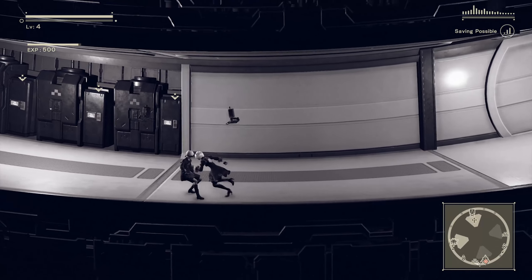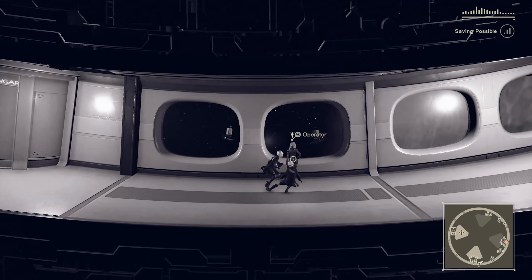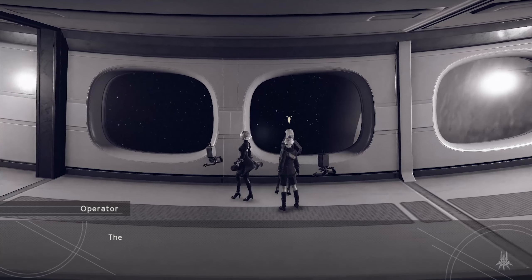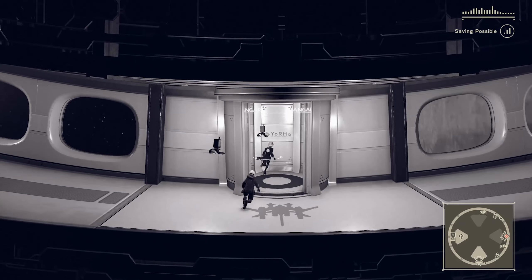Oh, so that's the objective there. I'm not going to check that yet, though. Let's go ahead and walk around all the way this way. Hello, Operator. What's up? I never got tired of looking at Earth. The hangar? You can get to it from the elevator to my left. Okay, sounds cool. What's in the hangar? Let's go to the hangar.